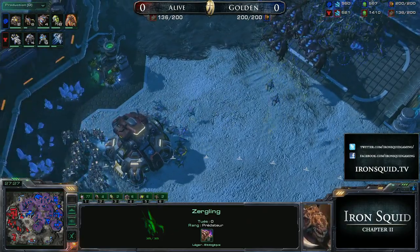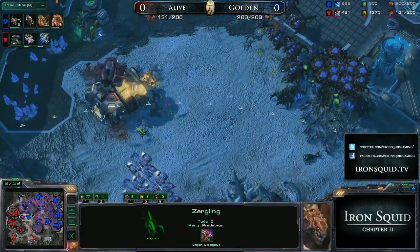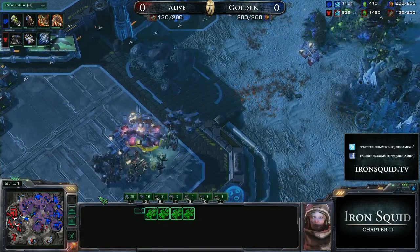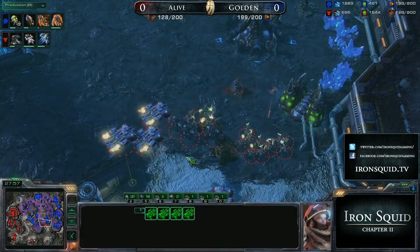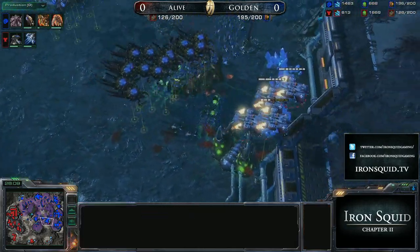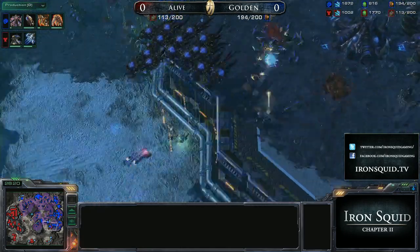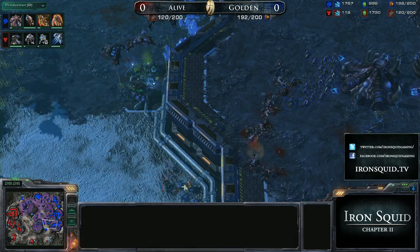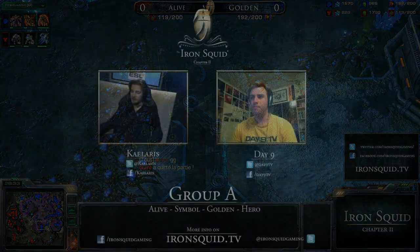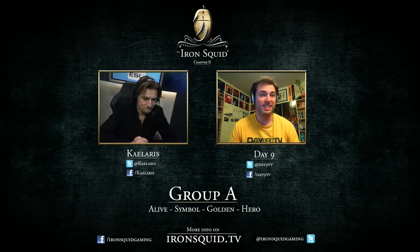Transfuses abound, Broodlings, Zerglings — everything that could ever have 'Ling' in it is just being shoved right down Alive's throat. Alive behind that tries to establish a base down to the south but he can't. Golden is adding on more Broodlords and plus-three melee, and he's in such a good spot — that engagement went so, so well for him in comparison to Alive. Burrowed Banelings clip a connection. Alive is losing this expansion, and that opens up the ability for Golden to expand to the top left. Alive, who is so well known for his strong TvZ, is on the ropes now.